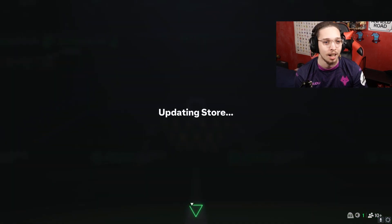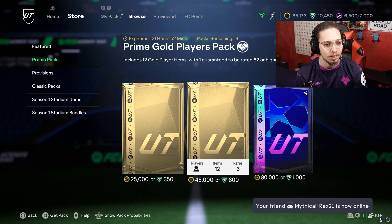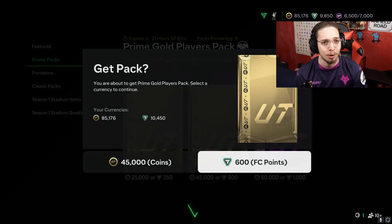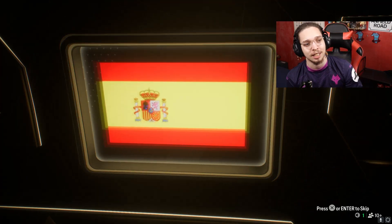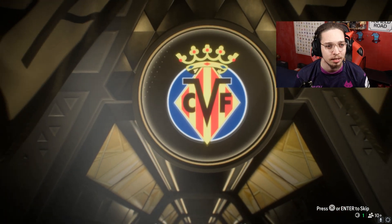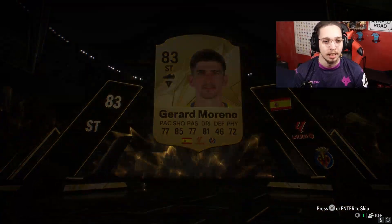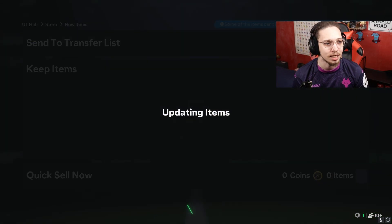We'll send everything else to duplicate storage. We have eight of these 600-point packs, so let's get on with them. The first one is not a walkout — it's a striker, not back to back. La Liga striker — I'm guessing Gerard Moreno. It is! It is Gerard Moreno — another 83. We need a bit higher rated here, just a little bit.